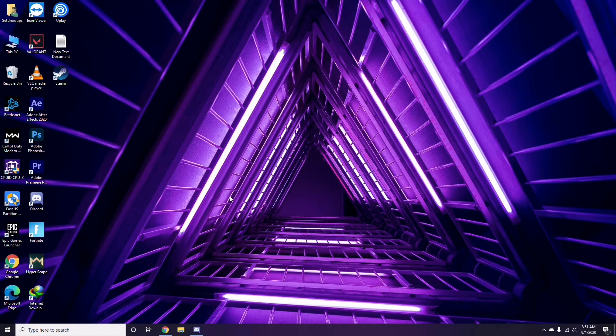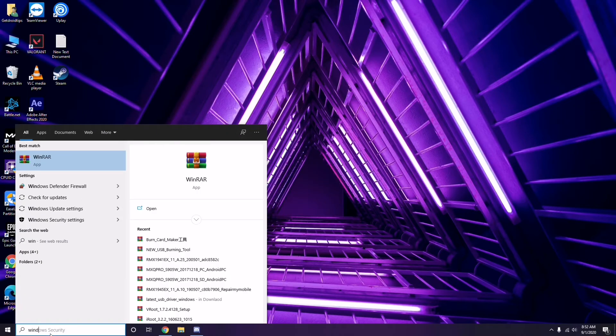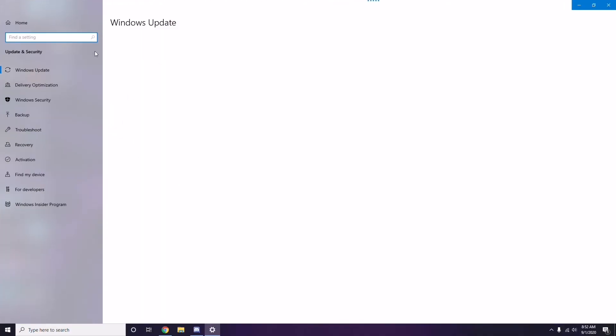If you're still having trouble, check whether your Windows is up to date. Go to Windows Update Settings and make sure your Windows is updated. If it is not up to date, go ahead and install the update.